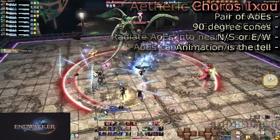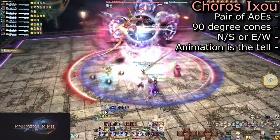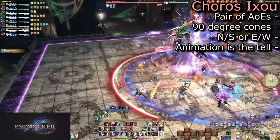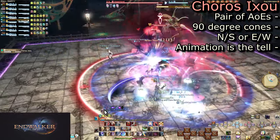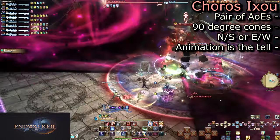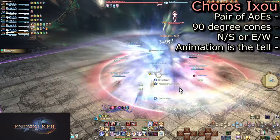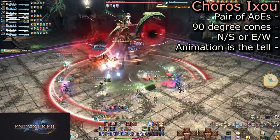Next is the difficult-to-pronounce Choros Ixo. She will place her hands and snake wings to her sides, or in front and behind her. Black orbs of energy will appear and then explode into large 90-degree cones. Pay attention to these tells and beware — she is not pointing AoEs in one direction only. She will use both directions, performing the action three times total for the tutorial.